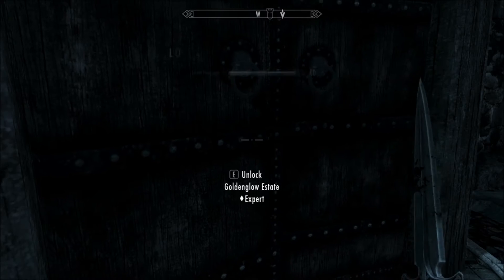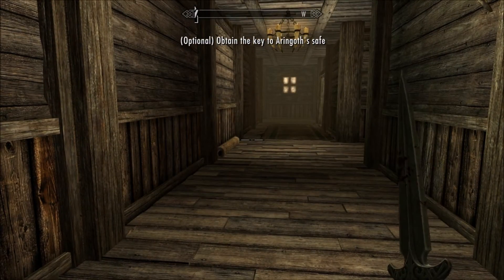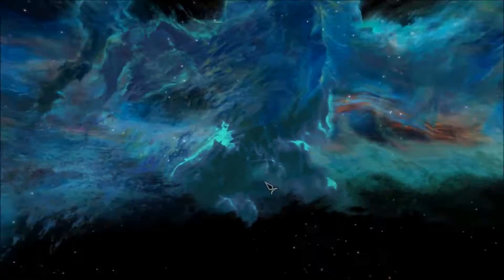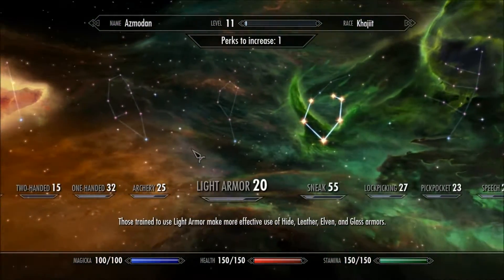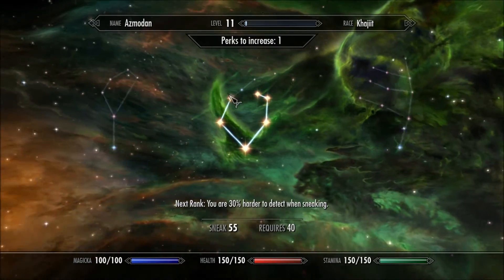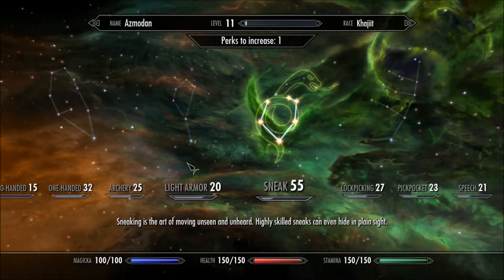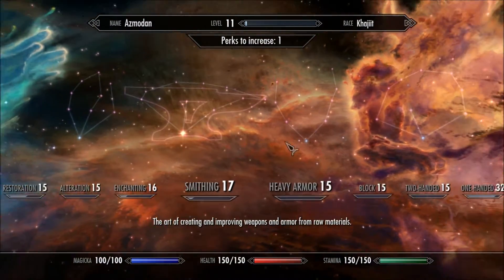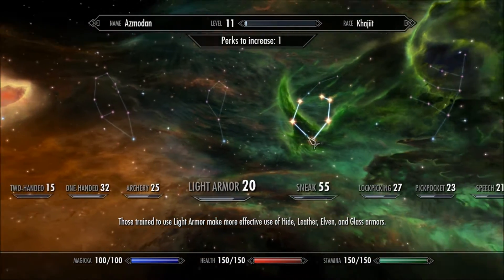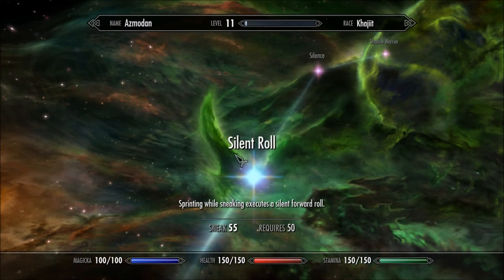I just lucked out on an expert lock, and it will give me a level up. So let's quickly do that right now — I would like stamina. Move all the way over to sneak. What's my smithing? I can't do any more smithing right now, so I will continue with sneak and get silent roll.